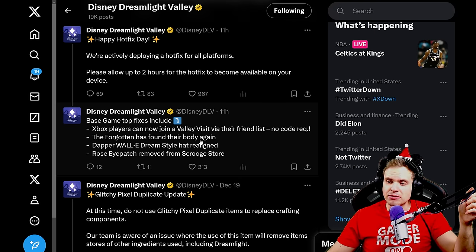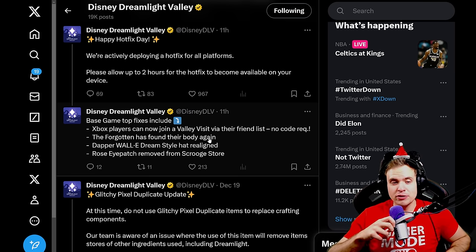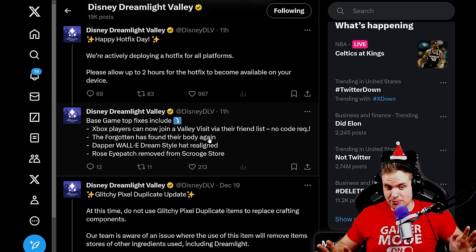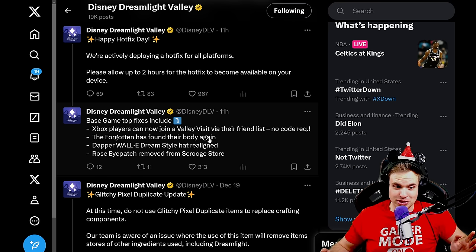The Forgotten has found their body again. That sounds terrifying. I have no idea what kind of glitch was happening where the Forgotten lost their body, but I'm glad she found it. Also, the Dapper Wally Dreamstyle hat has been realigned. I haven't used this skin since the update so I didn't even know there was an issue, but that's good.